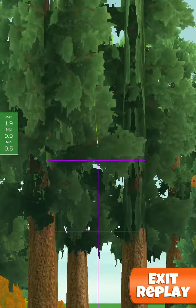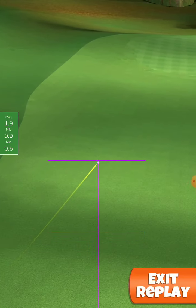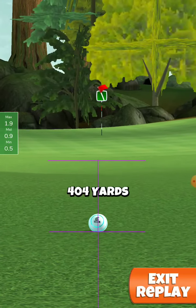A hit perfect. The ball went and rolled very nicely and stopped a little before reaching the green. So with the power 5 ball, you definitely go easy to the green.